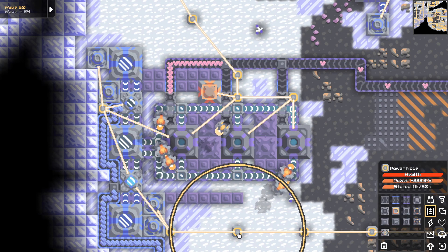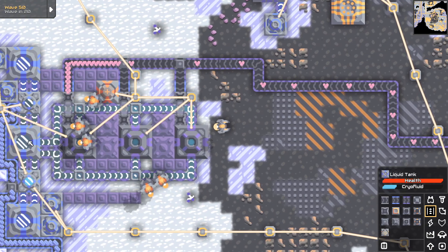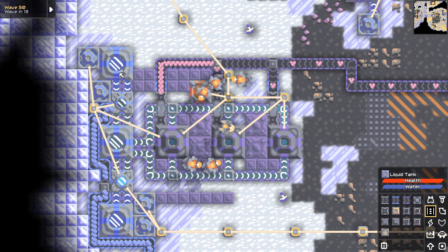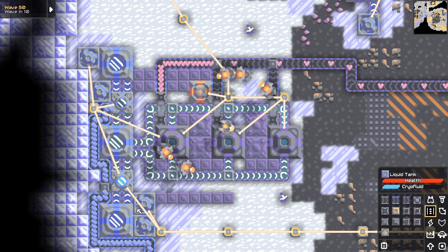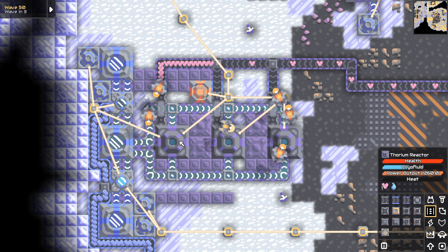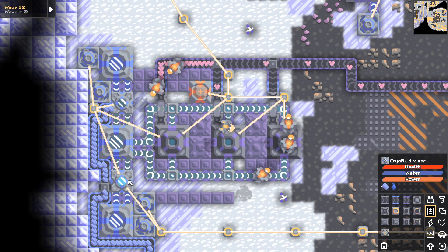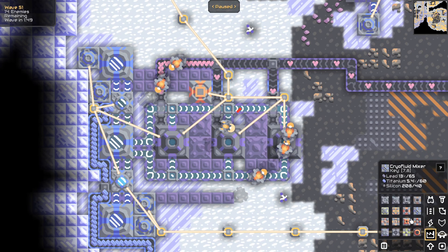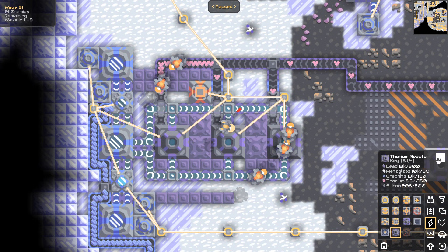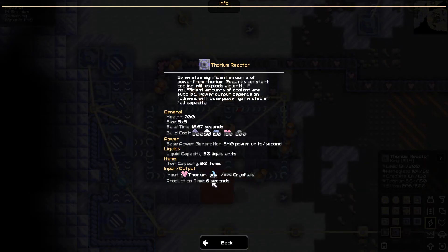I would like to see this tank fill, please. We have plenty of power, we have plenty of water — why is the cryo filling so slowly? I'm hoping it's just because they're filling these up. I should actually just look at what two cryo mixers does. Two cryo mixers will do 24, so 12 a second. How much do the reactors need? 2.4 every 6, or 2.4 a second. And these do 12 a second — so I should be able to supply 10 of these.